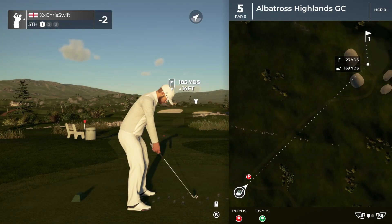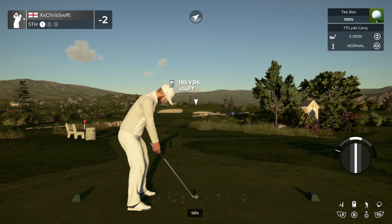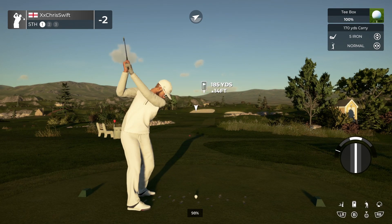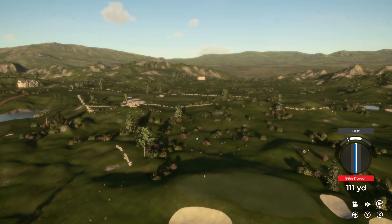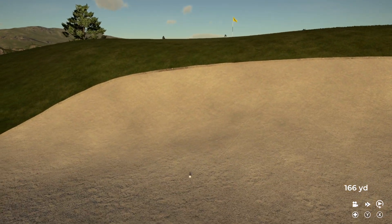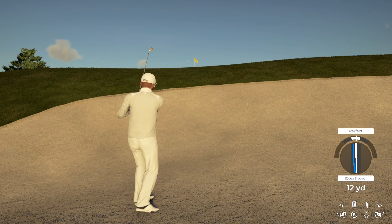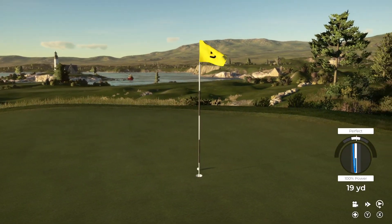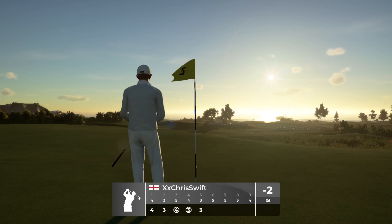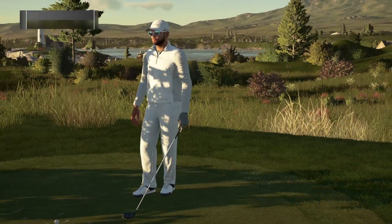Let's see how we do here on the fifth. Just a little off on that approach. From the greenside sand, hopefully we get up and down from here. Oh yeah, stuck it close from the trap — well done. And a solid hole, tapping in for par. Scorecard says sticking right there at two under after that hole.